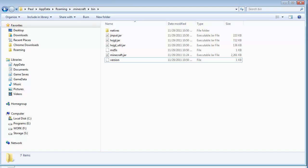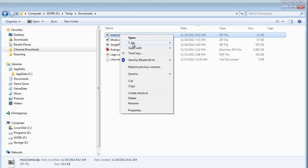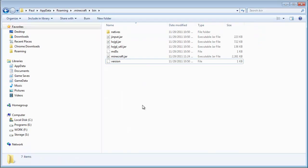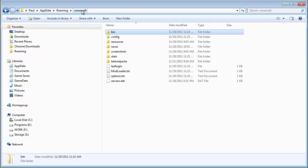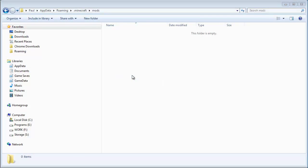Now let's go back to our Downloads folder. You should have the Tomes mod, which is mod underscore tome. This is real easy — we don't have to put this in Minecraft.jar. All you have to do is copy and paste it. Right-click and copy. Back to the bin folder, go up to .Minecraft. If you see a Mods folder, you're good to go. If not, click New Folder and type in Mods. Open up that Mods folder, right-click, and paste the mod tome right in there. That's it — we don't have to do anything with Minecraft.jar.